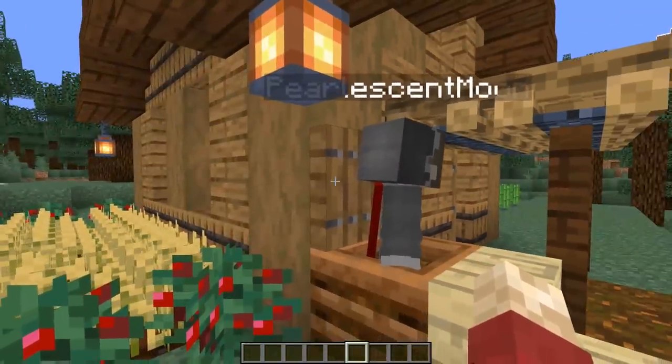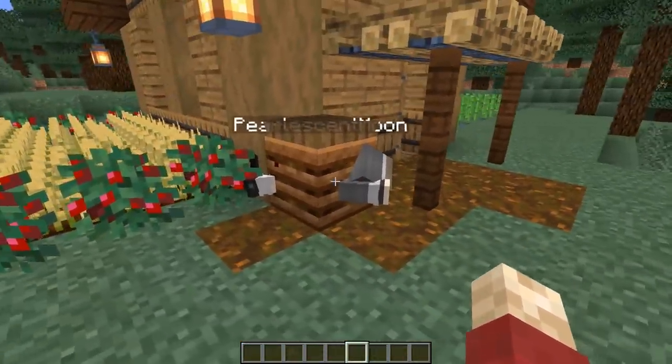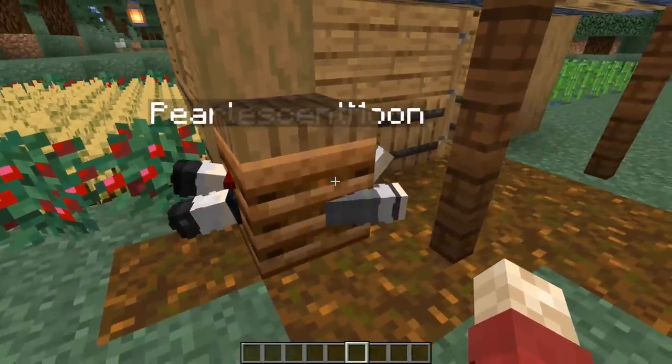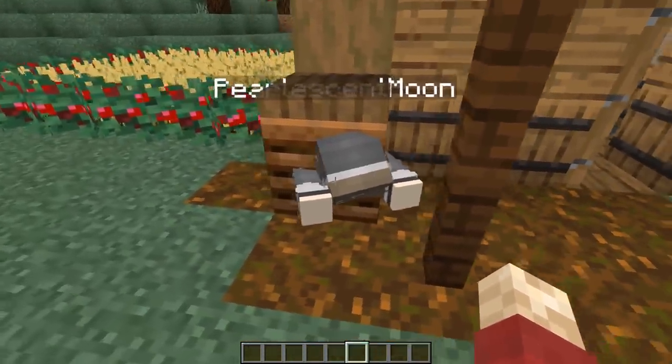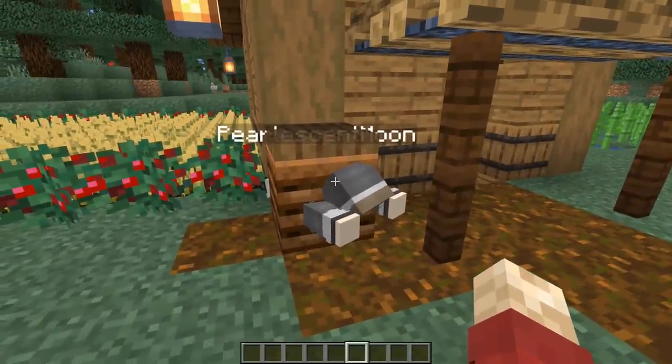Take your AFK friend and politely push them into the composter. Lock the trapdoor downwards, and when they come back from being AFK they'll find that they can't escape. And of course you can laugh at them as they try to figure this out. Credits to DocM77 for showing me this one.